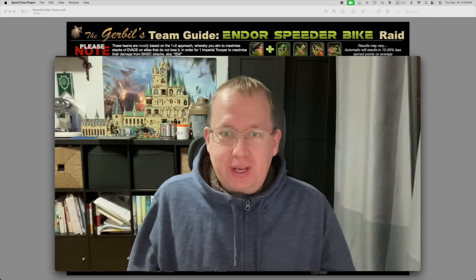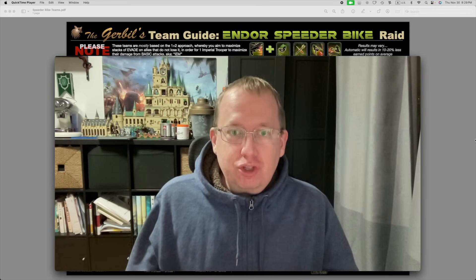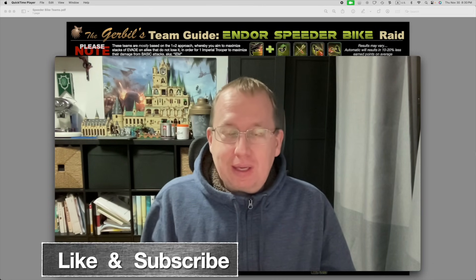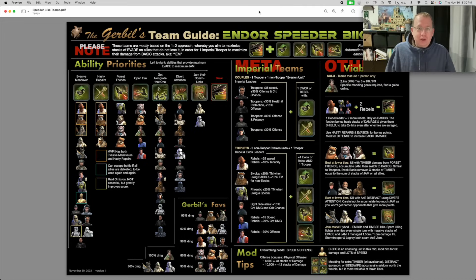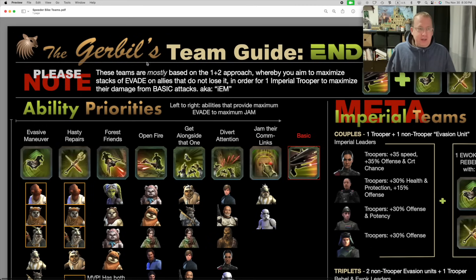Jack Gerbil here, and I just want to share a new infographic I've made to help further spread some team building strategies and tips, and to help better understand the indoor speeder bike raid that seems to be a hot topic. Let's go ahead and move myself out of the way - here is the graph. It's a lot of stuff compressed into a small package; it's not the ultimate end-all be-all. It is focusing on team building, and I think this could be very helpful for guild mates who maybe don't subscribe to a lot of YouTubers or listen to Swagga content. Let me walk you through what's here overall.